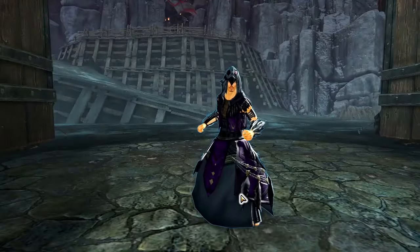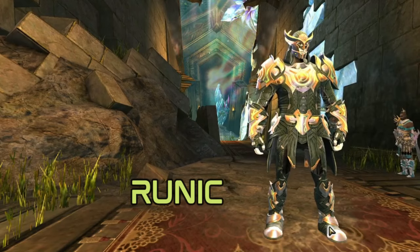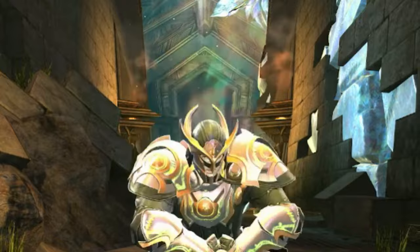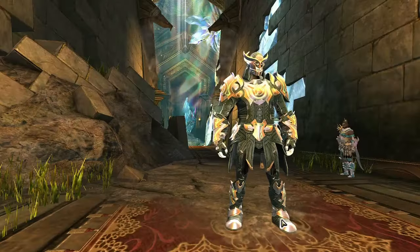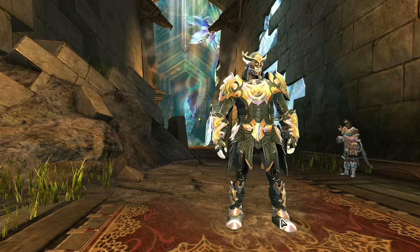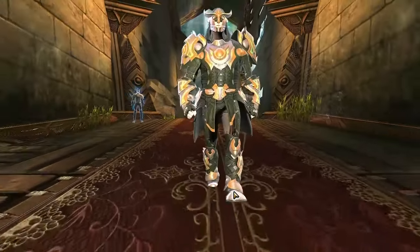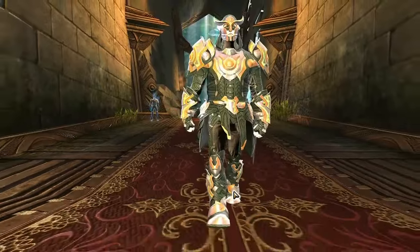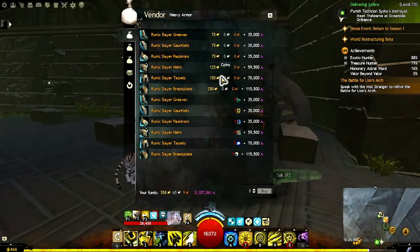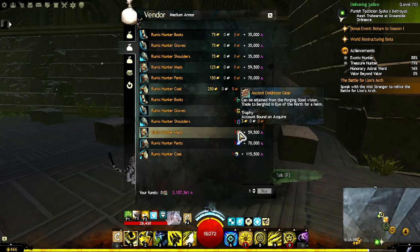Runic — this set has quickly become a favorite of mine. I don't know if it's the almost power-button-like symbol on the chest piece or what, but it has both a nostalgic vibe and a futuristic feel. Possible themes include android, cyberpunk, enchantment, or yes, even runes. Runic armor sets can be bought from Burguild in the Eye of the North, using a combination of gold and karma, or strike mission currency and karma.